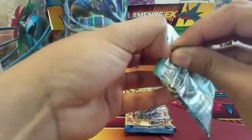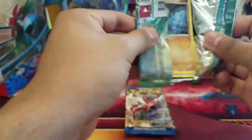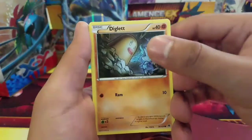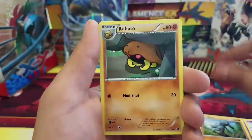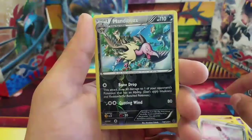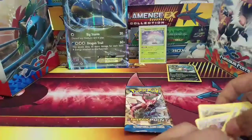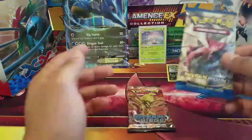Let's move on to the next pack. We have a Diglett, Spoink, Koffing, Bunnelby, Riolu, Kabuto, Loudred, Fairy Drop, a Mandibuzz reverse — that is a rare, so that's a good pull — and a Kabutops regular rare. I'll count that reverse holo as a hit, so two hits out of four so far, with two packs left.